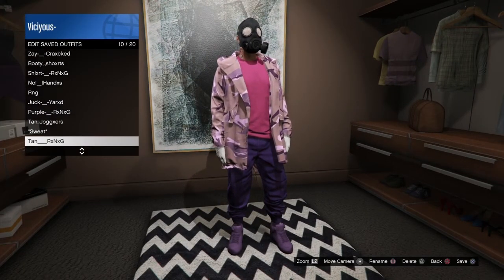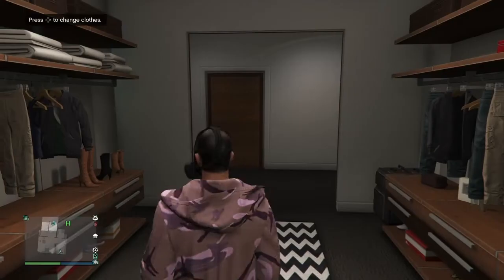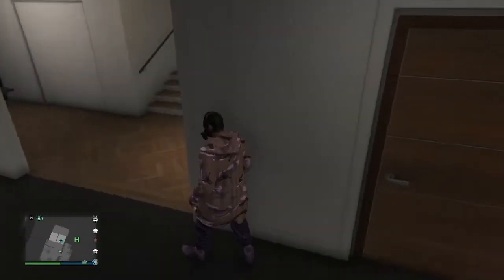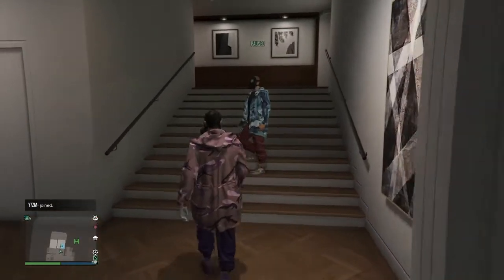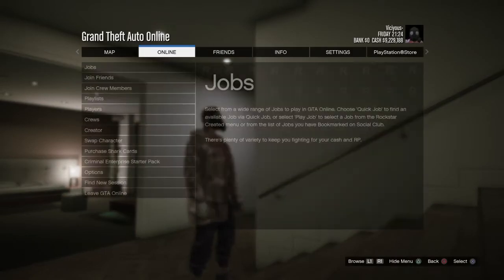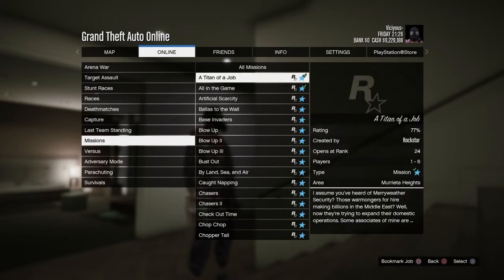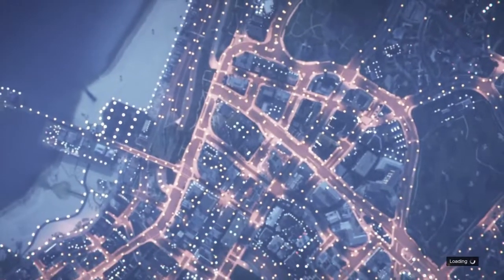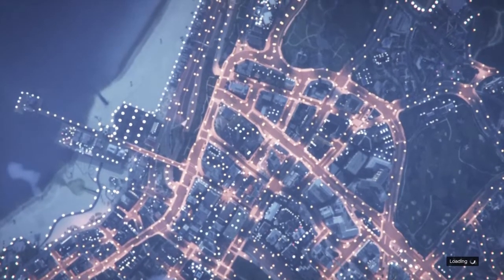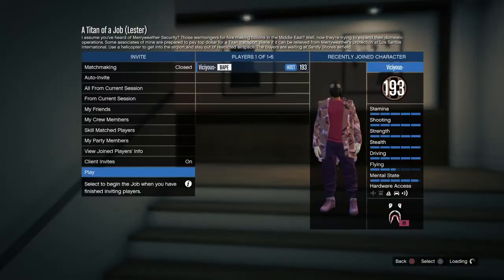Once you save the outfit, start up a Titan of a Job. You don't have to have a friend for this — you can do it by yourself. Once you've started the job up, go to settings and do the play.